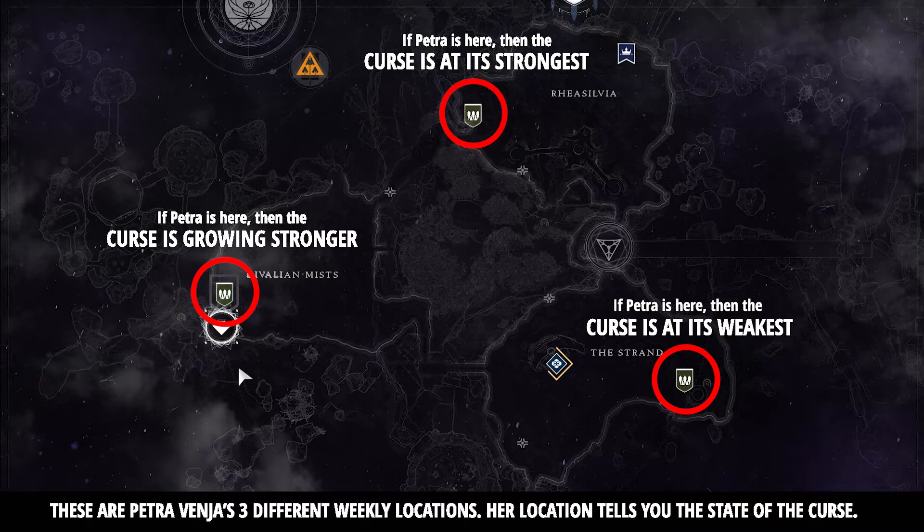If Petra is located at the Strand, the curse is at its weakest. If Petra is at the Devalian Mists, the curse is growing stronger. And if Petra is at Resylvia, the curse is at its strongest.